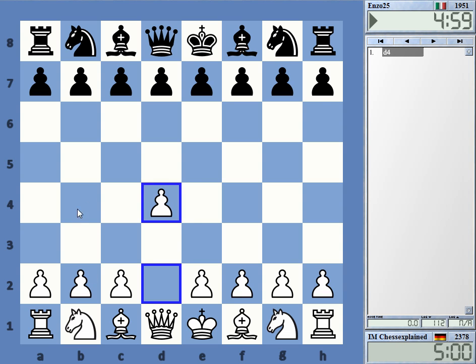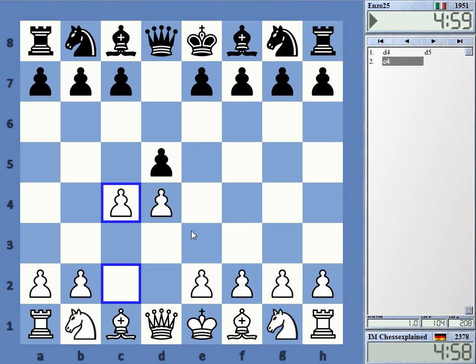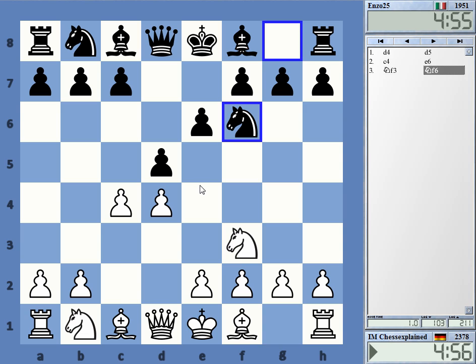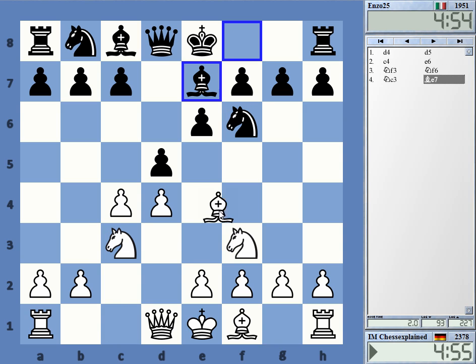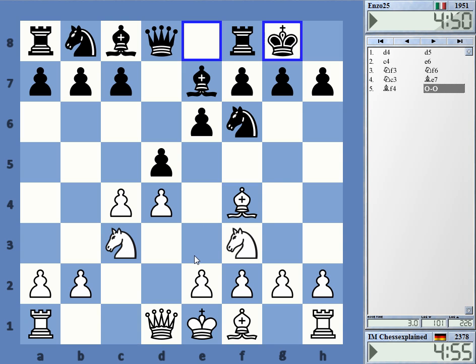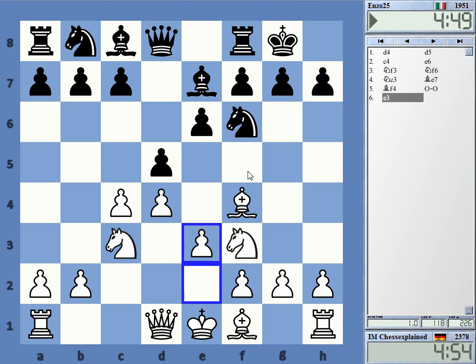Welcome to this video playing Enzo25. I would have bet that I have played him before, but it seems I didn't. We get a Queen's Gambit and I'm going with my normal bishop f4 line. I've always played that, never really went for bishop g5. Nowadays that's the main line in the QGD.